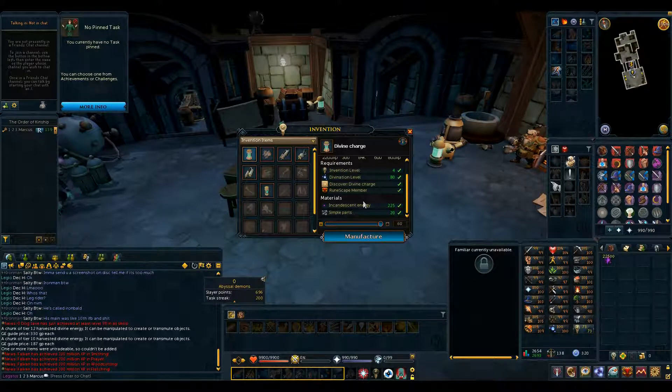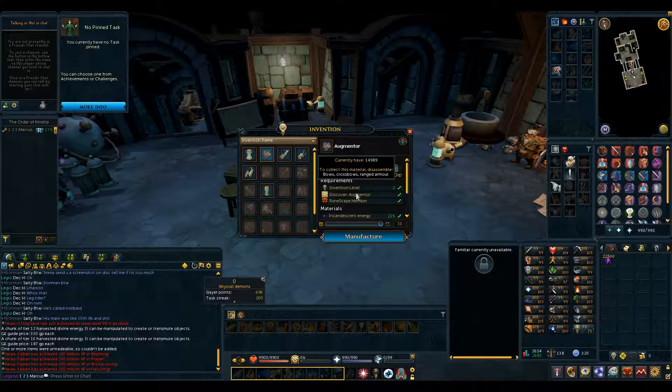Maybe about 300 charges, and quite a lot already stored on the items. I also made sure I had another 2,000 simple parts so that I can make another 100 of these if needed, which require energy as well. So I've got the correct amount of energy to make all of my augments. Let's go ahead and start making them.